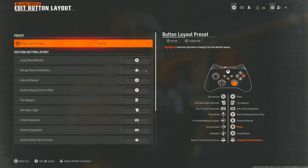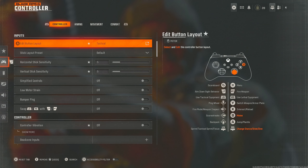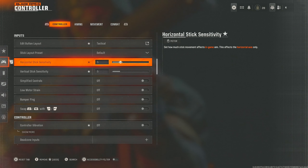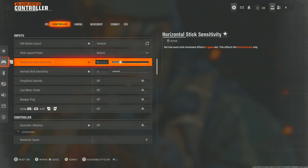We'll start off with using tactical layout. I feel like tactical is just the be-all end-all. You should be using this — melee on your bumper and your stance, slide and dive on your stick. More important than ever because we have omni movement in this game, which is actually quite useful for strafing, getting around corners, and crossing places.